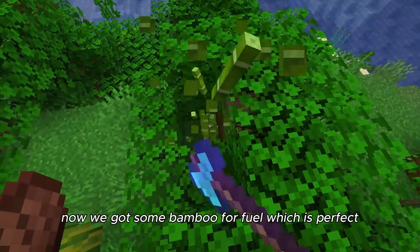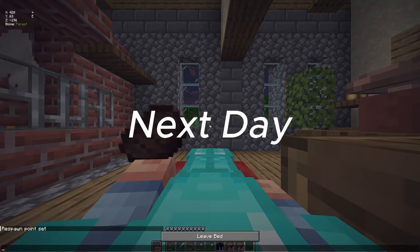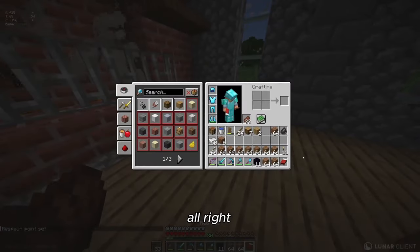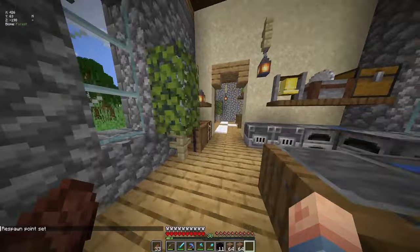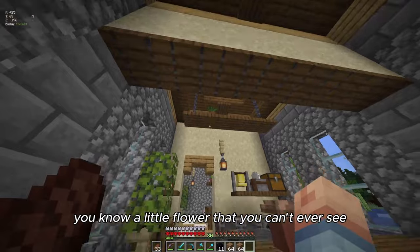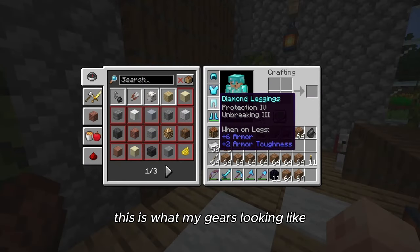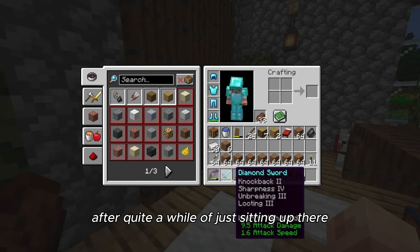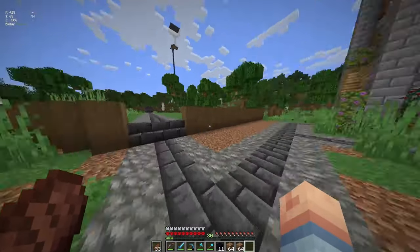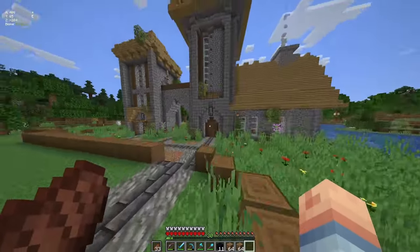Now we've got some bamboo for fuel, which is perfect. Inside the house is looking pretty good after a little updating — got a little flower up there. This is what my gear looks like after quite a while sitting at the XP farm, and I did a little bit of work outside — nothing too crazy.